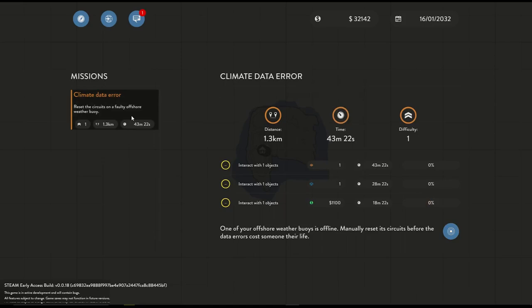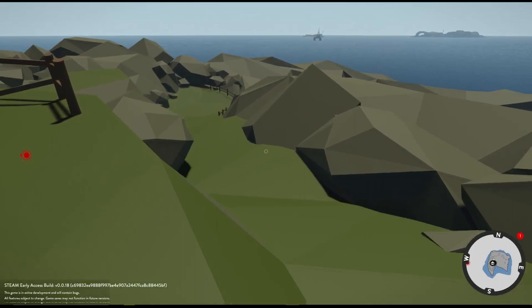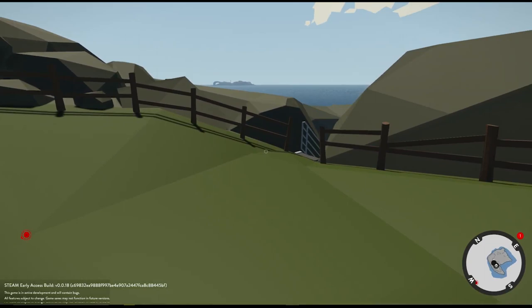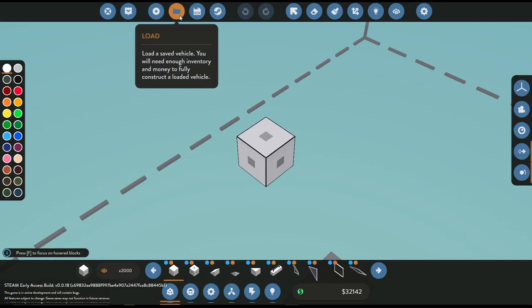We've already got a mission available to us today. Apparently we need to go reset a weather buoy. I don't think I've ever seen this before, this is kind of weird. So let's go ahead and activate that. How far is that away? It's not actually that far. Last episode — and if you're new to the Stormworks series, I'm going to flash the series playlist up in the top right corner — we actually built our first custom ship and we did some boat towing.